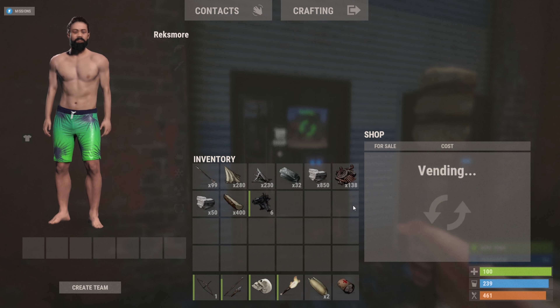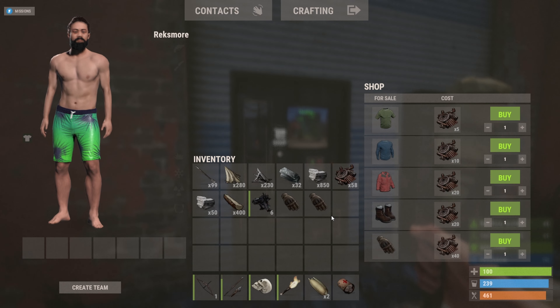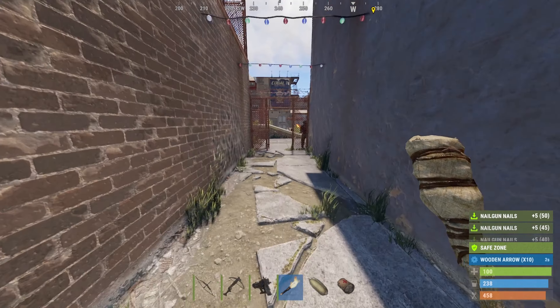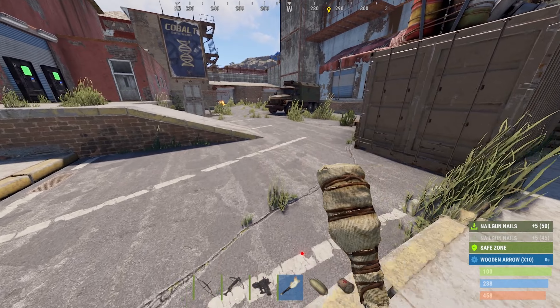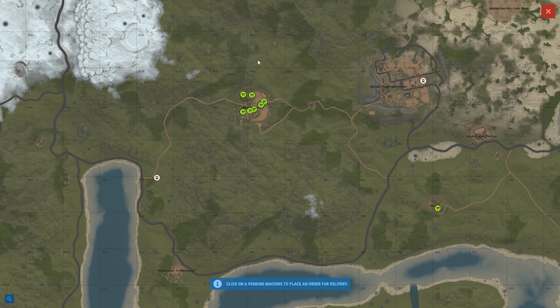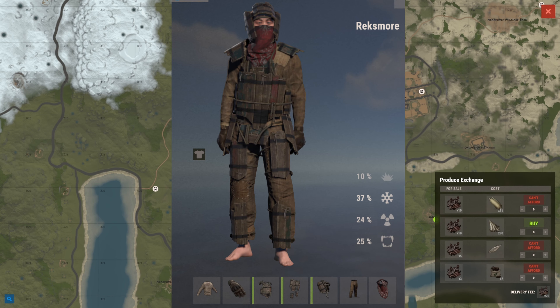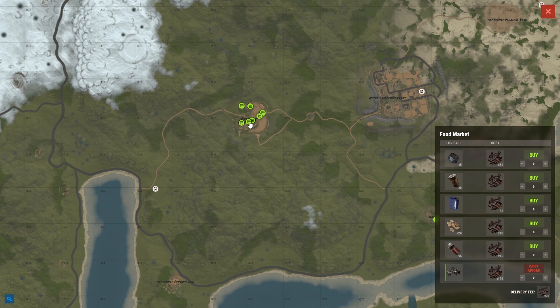You should also keep any low grade that you acquire on your journey going forward. If you need food still, head over to the barbecue located in the back of Outpost, or send an order to Bandit Camp for some canned food. At this point you should have yourself some basic clothing, a nail gun, a crossbow, and ammo for both.